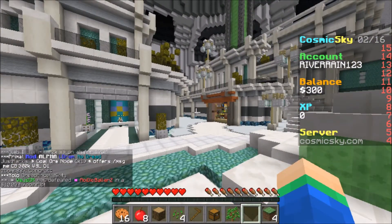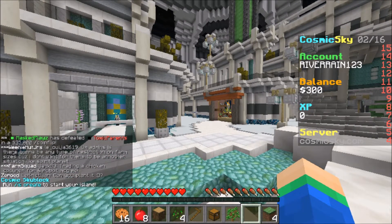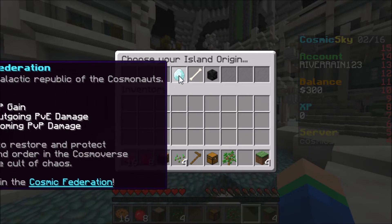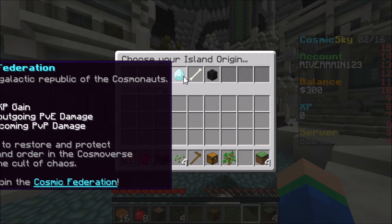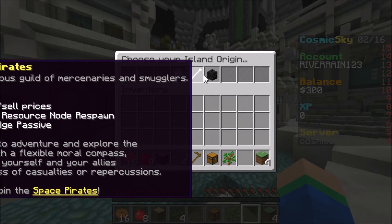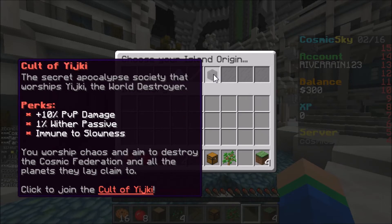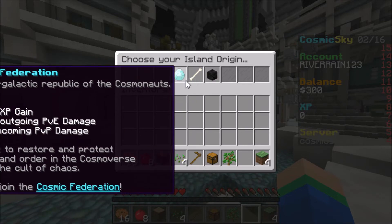Now for what you guys are all waiting for — slash IS. All you have to do to create an island on this server is slash IS create to start your skyblock. There are actually different choices: the Federation gives you XP gain, outgoing PvE damage, and incoming PvP damage. The Pirates one gives you cell prices and resource node spawns. And the last one is the Cult of Yajiki — which if you know, on Cosmic PvP Factions they actually had this Yajiki set. You get 10% PvP damage, 1% Wither passive, and immune to slowness.